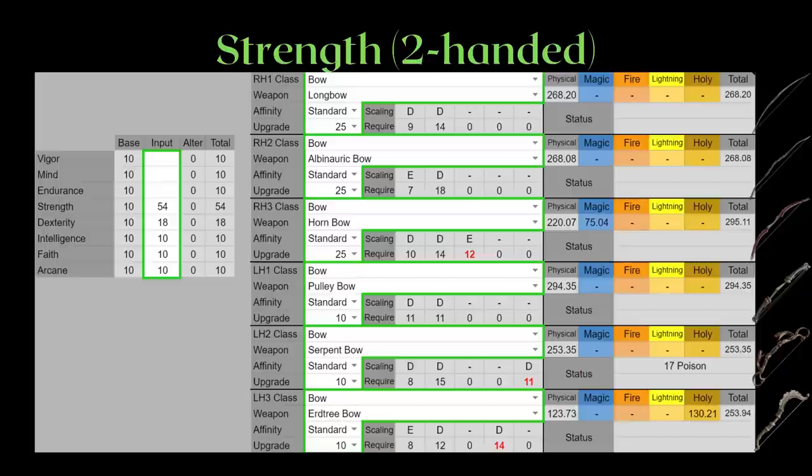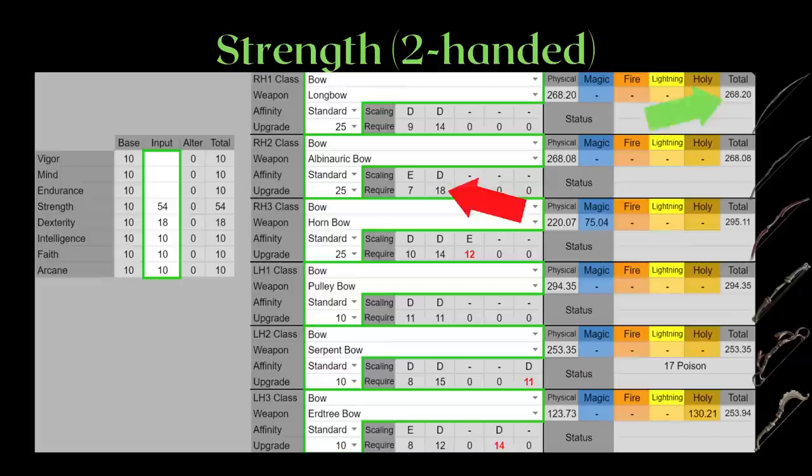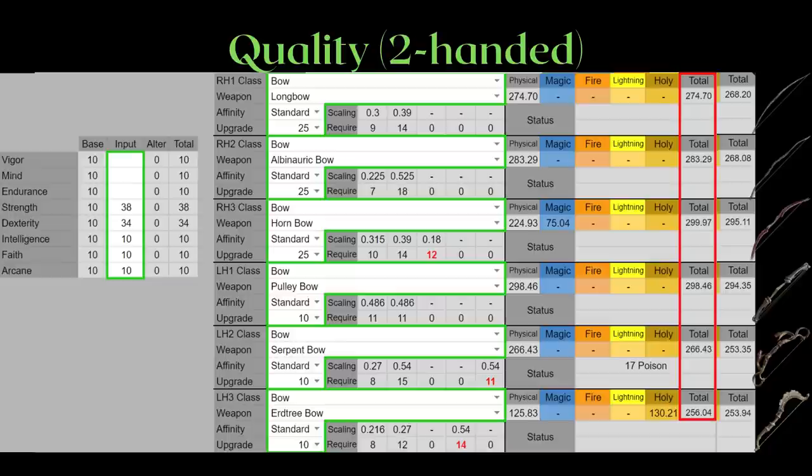Let's start with strength investment for bows. All AR shown will be two-handed, because bows can only be fired two-handed. It is quite evident that the pulley bow wins as a non-split scaling bow — and remember, the pulley bow also has the increased effective range. The only downside is you cannot infuse it with another ash of war, so you're stuck with Mighty Shot. If you want an infusible one on strength, the longbow is the better option with less dexterity requirement. Remember that both the hornbow and the archery bow are split scaling, so their AR are inflated. Better yet, invest in a quality spread if you're only going for bow maximization.